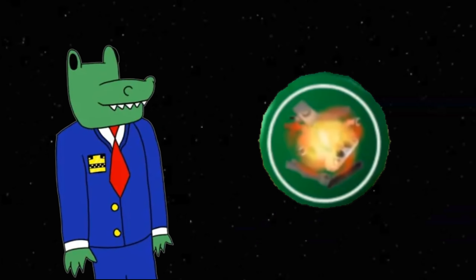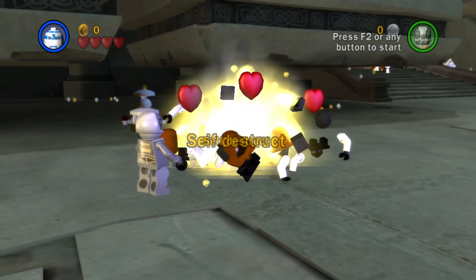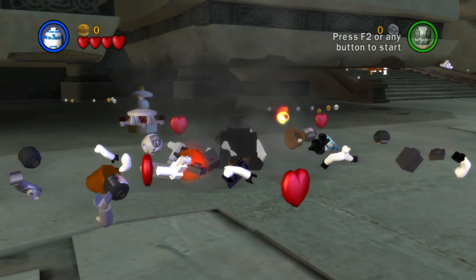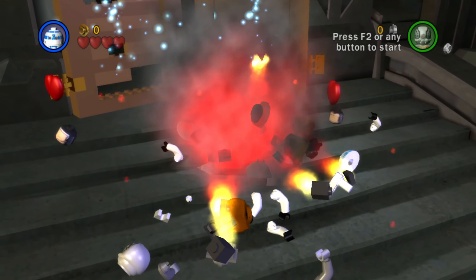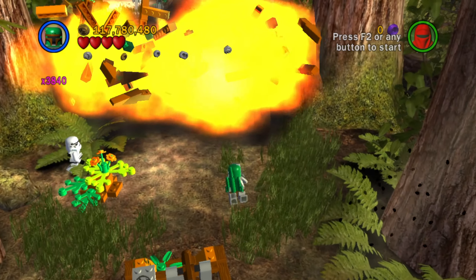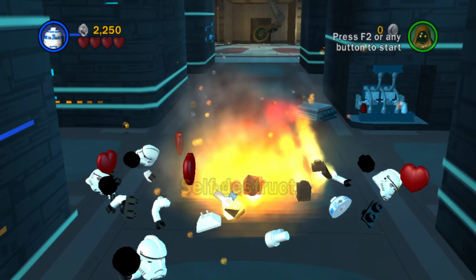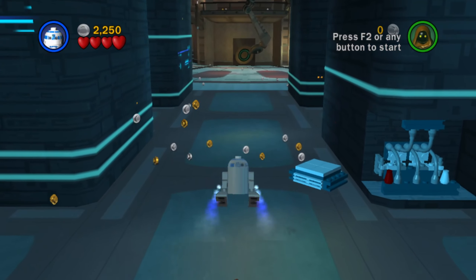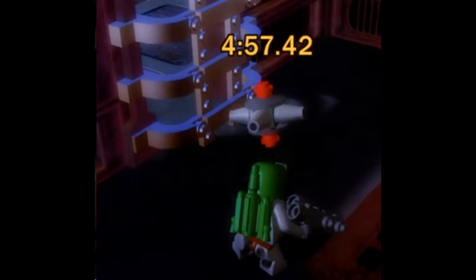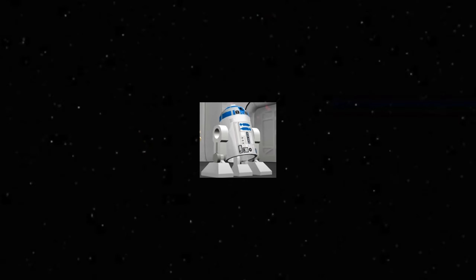Self-Destruct lets your droids explode by pressing the button to put your weapon away, which not only clears out waves of enemies but can also clear obstacles you'd normally need explosives or a turret to break down. While this is a super handy ability, it's also really easy to blow yourself up by accident — like pressing the panel button too early. And while it's nice it can break shiny metallic objects, there are plenty of better alternatives on this list.